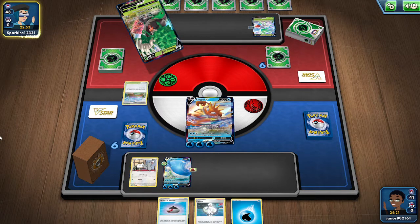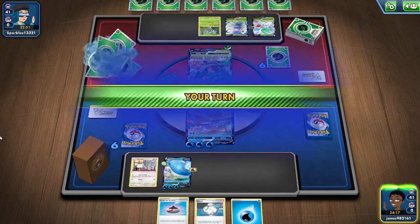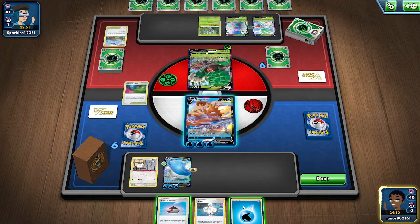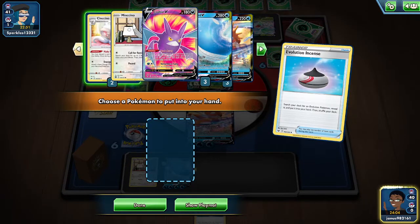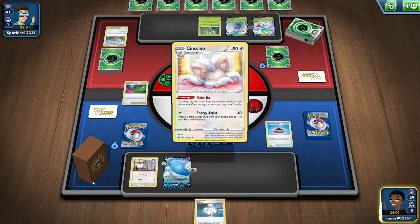I assume he's gonna be getting a Butterfree V-max out. If he gets the Butterfree V-max out - okay. So Glimwood Tangle. And that means... Kingler V-max is in the prizes. That's annoying.